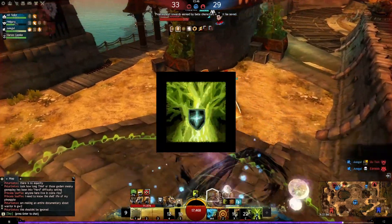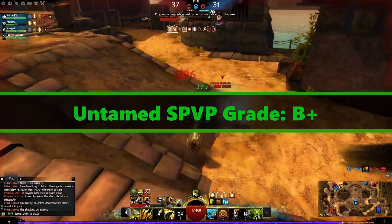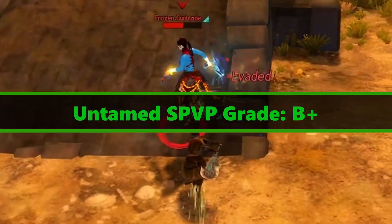The elite ability Forest's Fortification was perfect when you were trying to hold a spot in conquest or just survive in a larger team fight and not die.